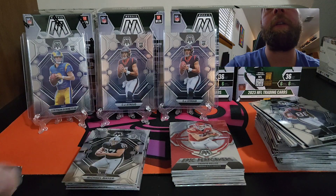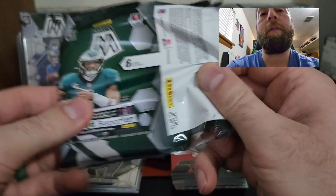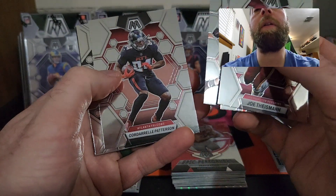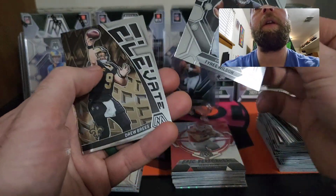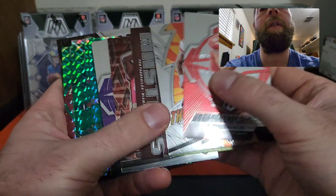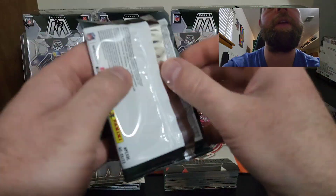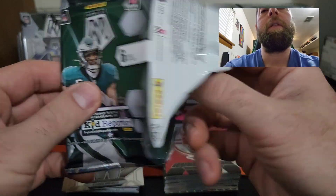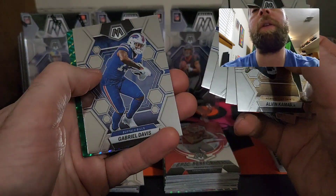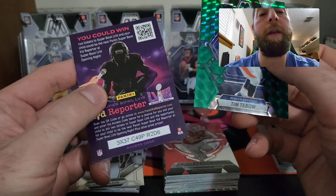Getting a lot of different cards but nothing good — no honeycomb, nothing crazy. This is an actual bust — Joe Theisman, Derrick Henry, Nick Chubb, Cordelle Patterson, Tyree Wilson, and an Elevate of Drew Brees. I at least want to get one hit — a honeycomb, a stained glass, something crazy. Last pack of blaster three — Alvin Kamara, Josh Jacobs, Jerome Bettis, Russell Wilson, Gabriel Davis, and a green of Tim Tebow.